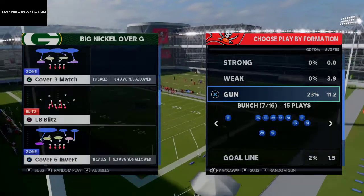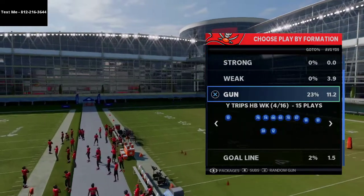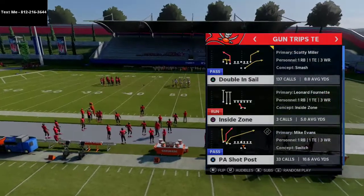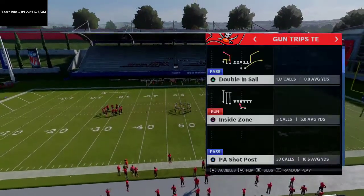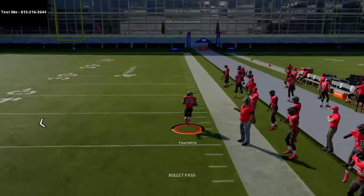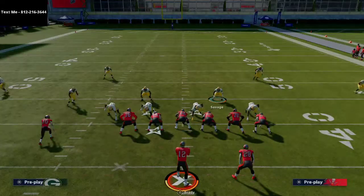We've pretty much posted the majority of effective blitzes — we've talked about Nickel 3-5 Odd, Big Nickel Over G, 5-5, 5-5 wide user rushes and all that. But what I want to do today is go beyond the blitz. You want to get pressure, but what do you do with the coverage? If you can't cover out of your blitz, it's a touchdown and that doesn't do any good for anybody.